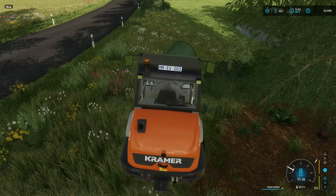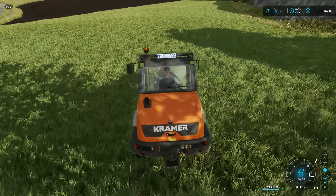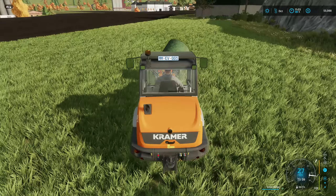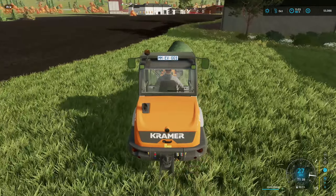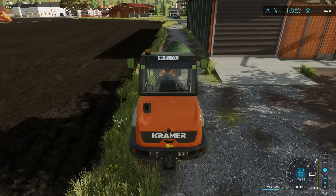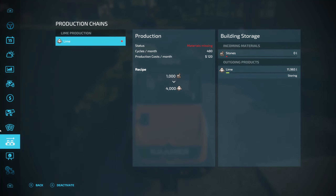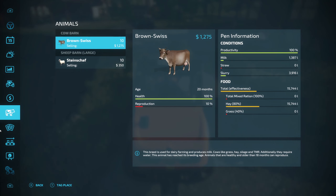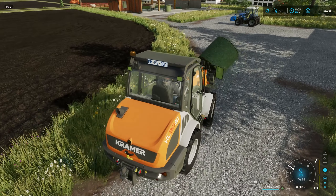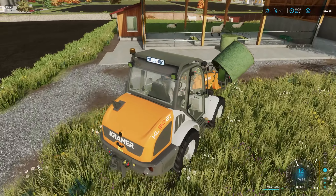Wow, the brakes on this thing don't work a whole lot — I was on the brakes the whole way down that incline and I was not slowing down at all. I'm going to just run this over to the sheep since this is just grass. Actually, let me see — do the cows eat grass? Oh, they do. But I'm going to go ahead and leave it for the sheep. I know they will eat it eventually — just going to drop it over here in their feeding area.